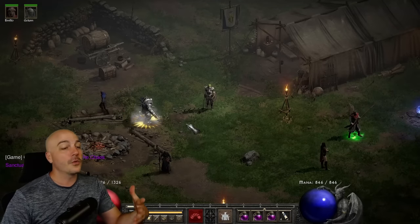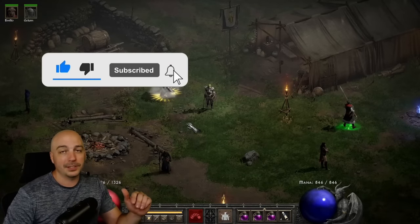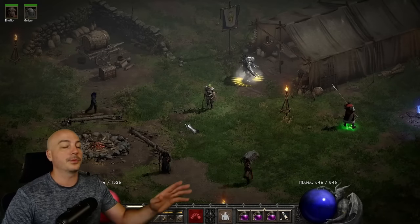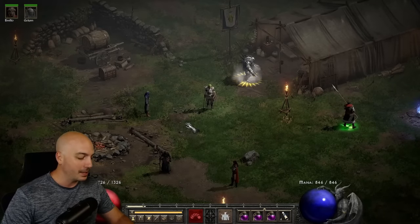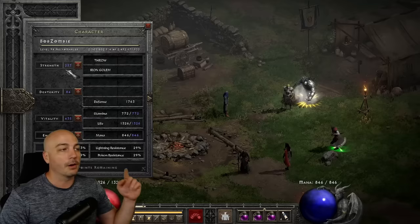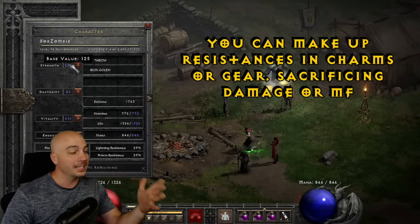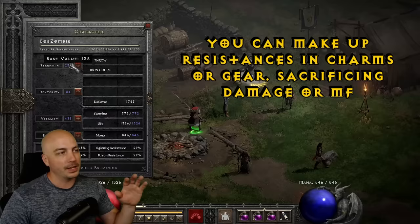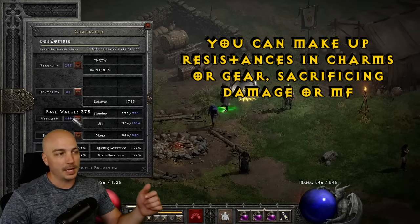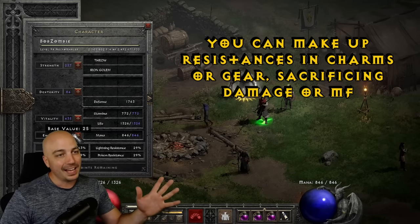I'm going to do build guides for every single one of them, but there's a lot in common gear-wise and stat-wise between them, so we'll go over the identical stuff first. For stats, you want just enough strength and dex to wear your gear. I accidentally have an obnoxious amount because of Enigma, which gives a ton of strength. You really just need 156 or more to wear your Spirit Shield, with everything else dumped into vitality. You don't add any extra to mana for any of these three builds.